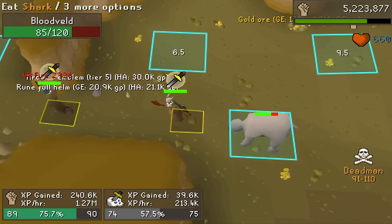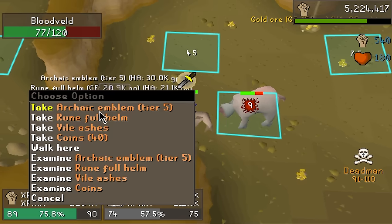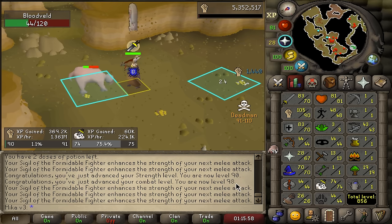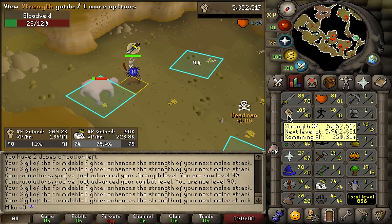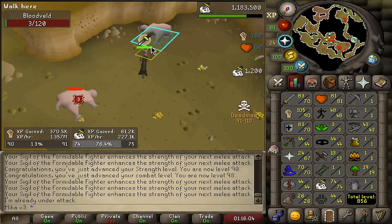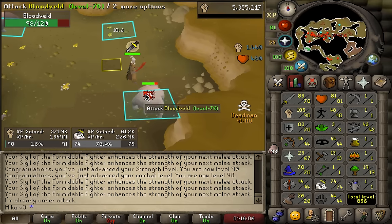Oh my god, I'm getting spooned! Another tier 5, let's go. And the Runeful Helm. There's the big level 90 strength. I'm probably going to push all the way to 99, even though I could balance out the stats a bit. We'll see — maybe I'll go to like 95. It all depends what kind of tasks we get.